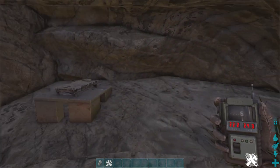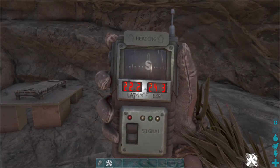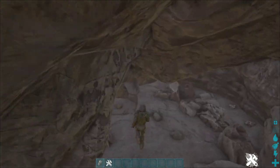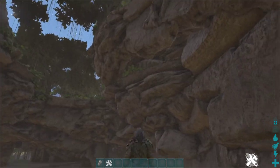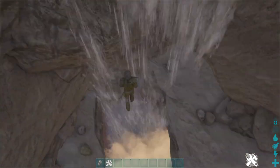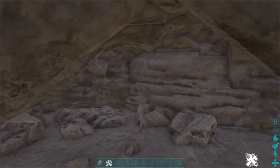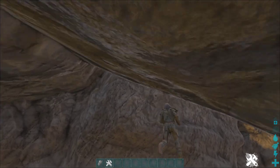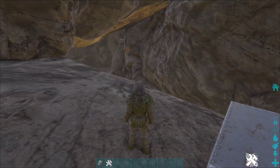The second hidden base location is at 22.2, 24.3 in this little ledge here. This is in the cave, just where I showed you the last base location. Come down and then come up a little bit — it's just in this little ledge here. So that's the second hidden base location.